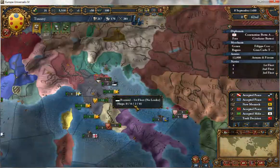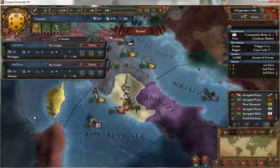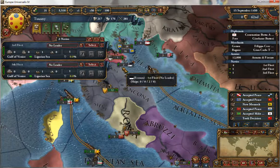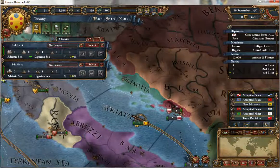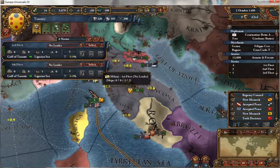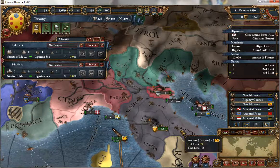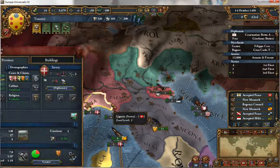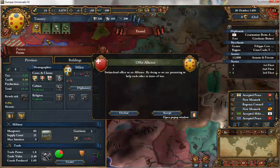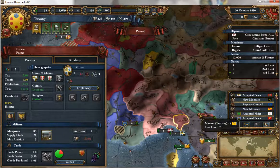Why are you forcing a country you 100% conquered to concede defeat? Not really comprehending that choice. Peacetime is pretty boring. I just need access through Milan. Oh, an alliance from Switzerland — that's probably something I should take; whatever. They could help me against Savoy because I'll likely be getting into wars with Savoy.